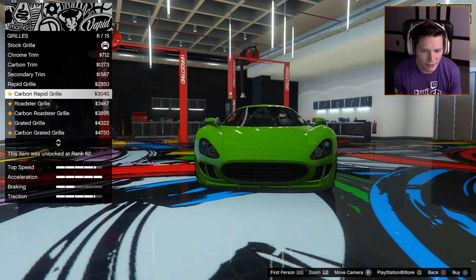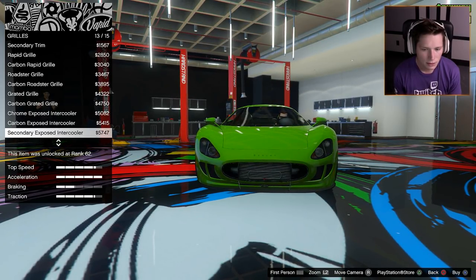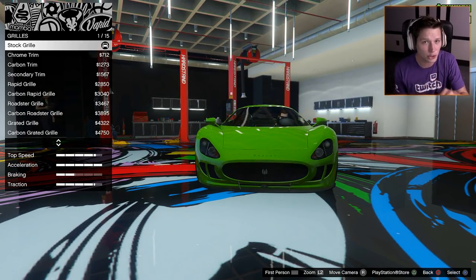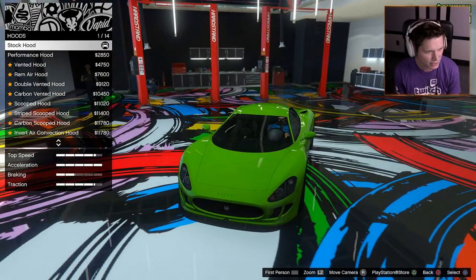For the grill — I kind of like the stock. I don't want to get too crazy. There's a combined carbon grill option, but the stock looks pretty good. It's got that Maserati stock look, so I think I'm going to keep that.